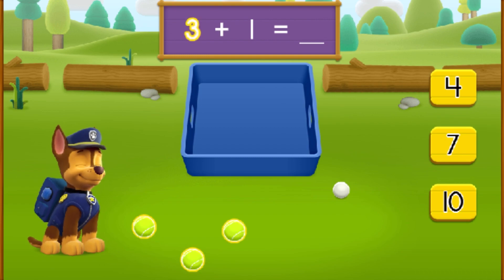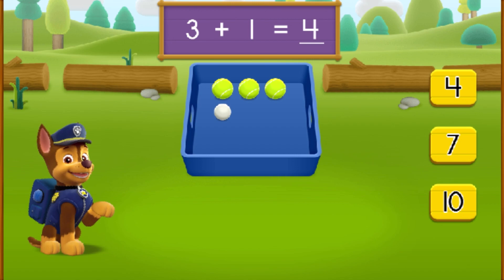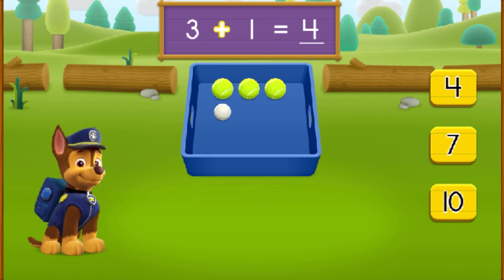There are three tennis balls and there is one ping pong ball. Drag a ball to the basket to place it there. One, two, three, four. Now, count how many balls there are all together. Then, click on that number. Great job! Three plus one equals four balls all together!